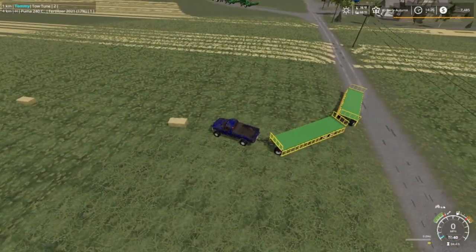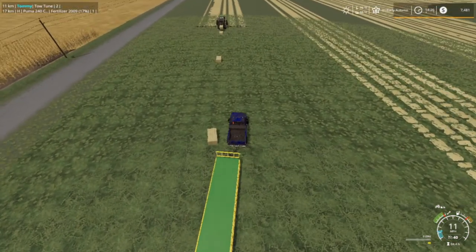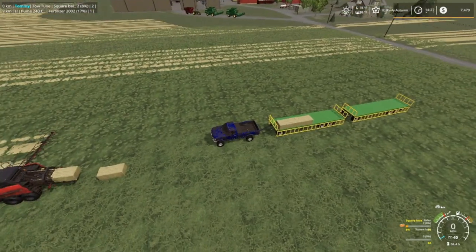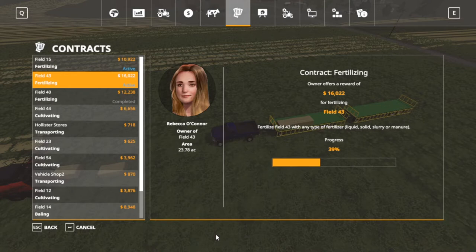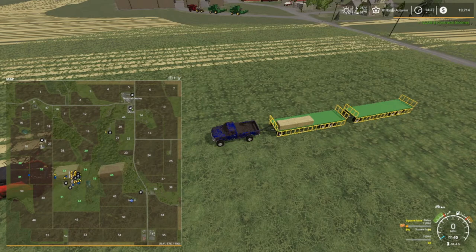I gotta put this thing back in operating position. Switch to the front, fold it back, put it in operation mode and it should pick them up now. You might notice my money jumped from negative 300 to 7 plus. I've done one of the contracts so I can put that hay pad down, which was $150 I think. It's filled fields 51, 40, 43, and 15. I'm working on 43 now - he's 39% done.